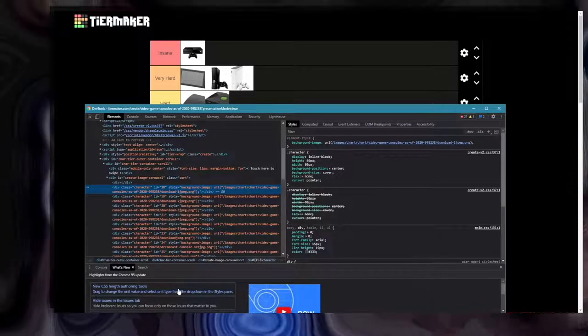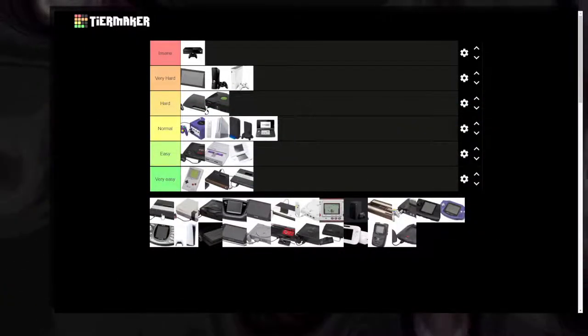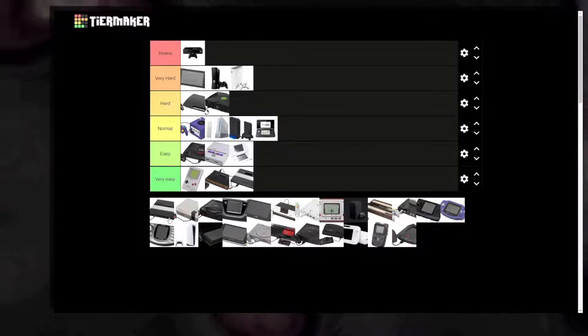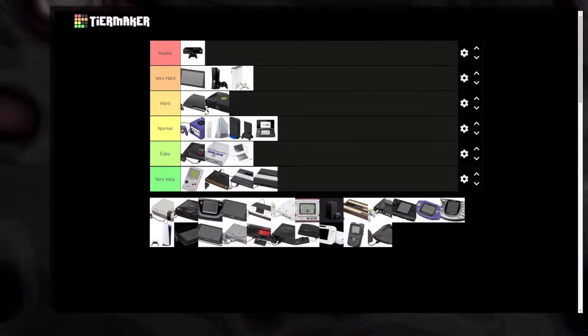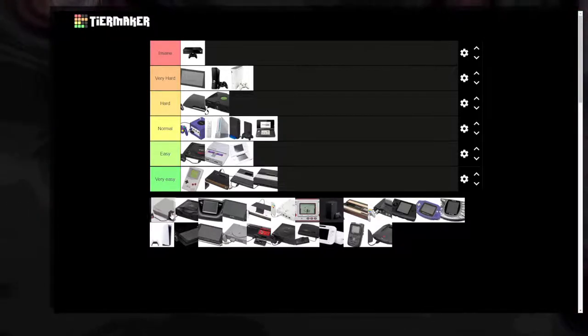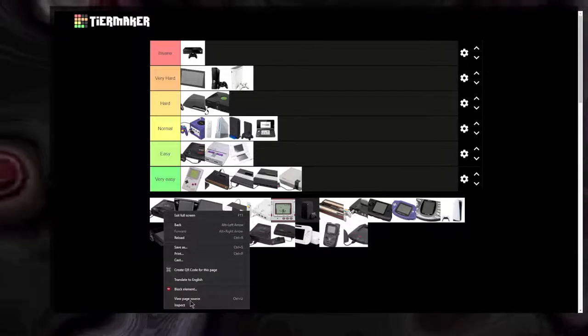That looks like the ColecoVision — it looks like something that's in BizHawk. The NES — Very Easy, very easy.